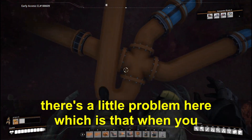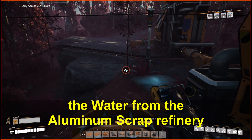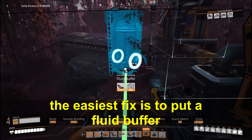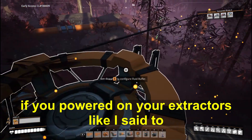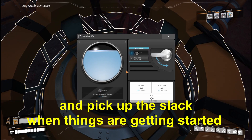There's a little problem here, which is that when you turn this whole thing on, the water from the aluminum scrap refinery won't exist yet. The easiest fix is to put a fluid buffer here. Connect it on the pipeline from the aluminum scrap refinery to the junction. If you power on your extractors first like I said to, the buffer will fill up now and pick up the slack when things are getting started.